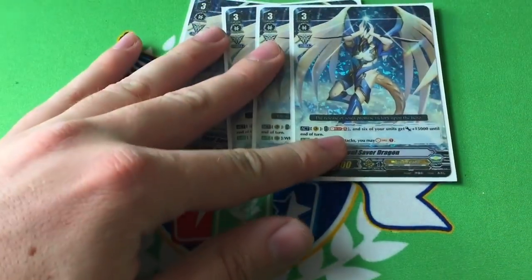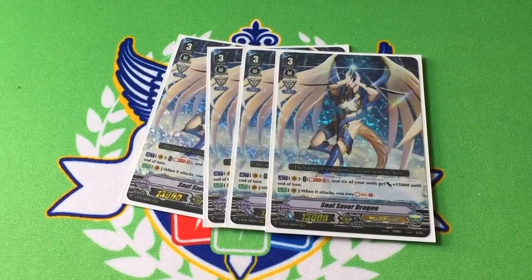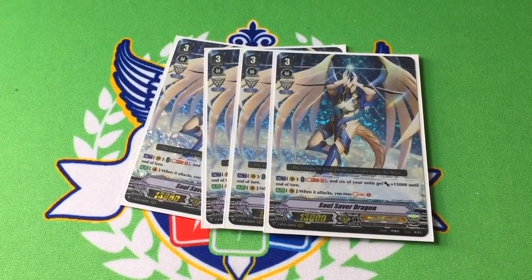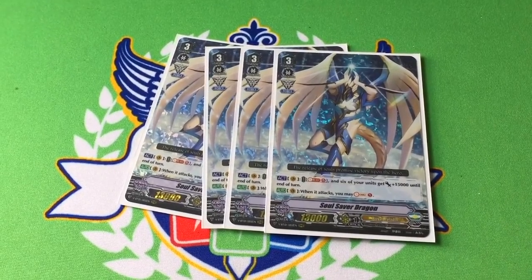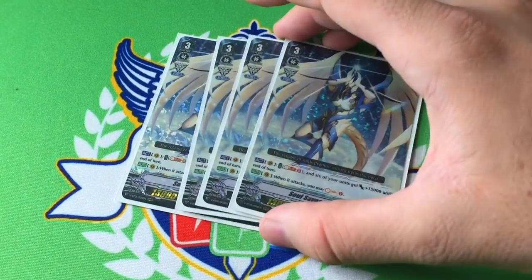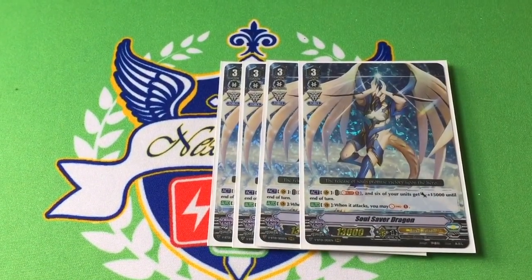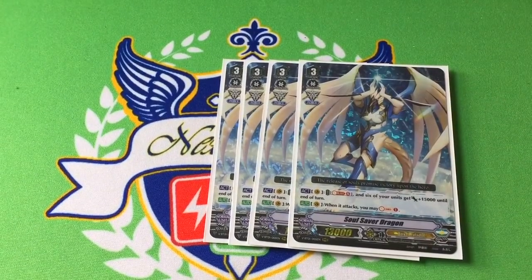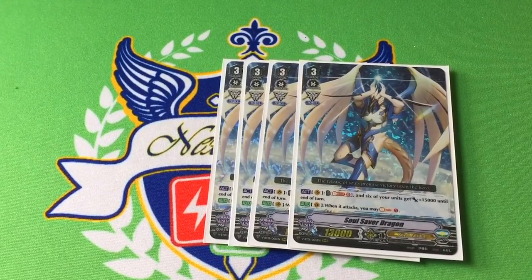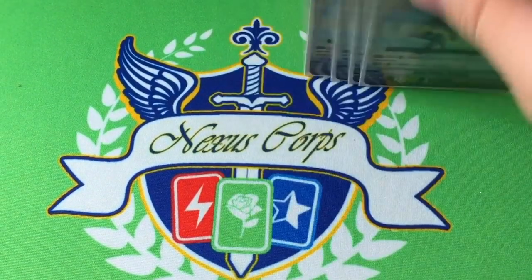Four copies of Soul Saver Dragon. He has the force gift marker, and when he attacks you can Soul Charge, and then also during your main phase you can Soul Blast five and give up to six of your units — so your whole board — plus 15k. This is your finisher and the ideal ride in the deck. It's the most important card in the deck and everything in the deck either helps fuel it or doesn't. That was my problem with Blaster Blade and King of Knights — I'll go into detail at the end of the video.